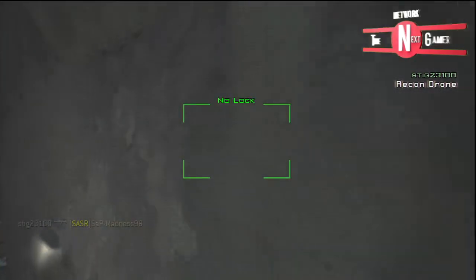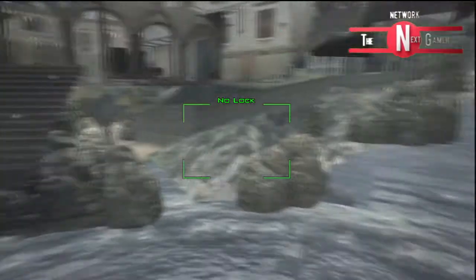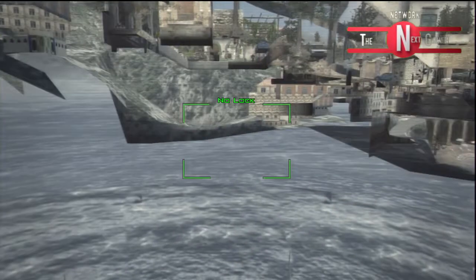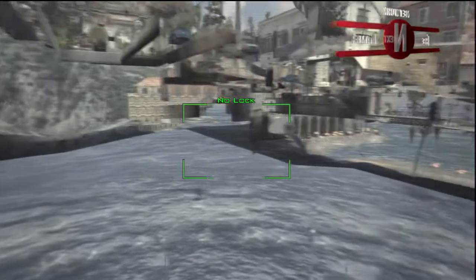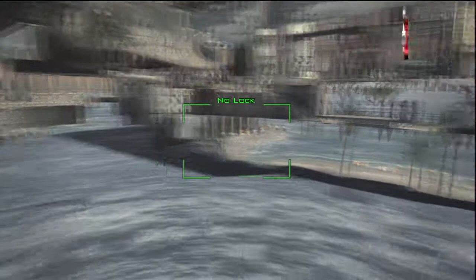and you can barrier break through the wall. All you want to do is kill him and put your recon drone over his tactical insurgent and move slightly to the left or the right. It works both ways and you should be able to barrier break through this wall. As you can see, I'm under the map.